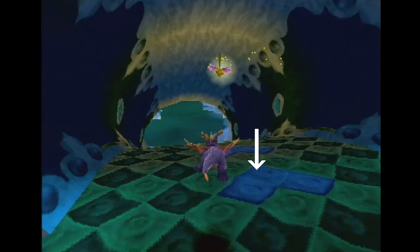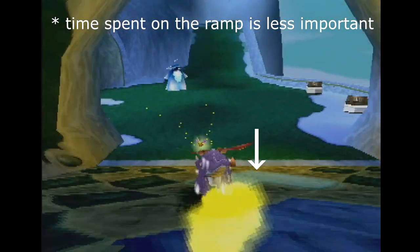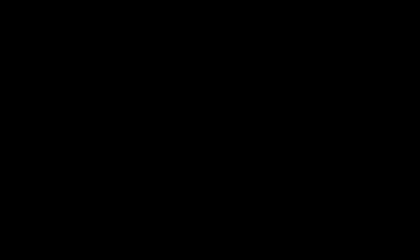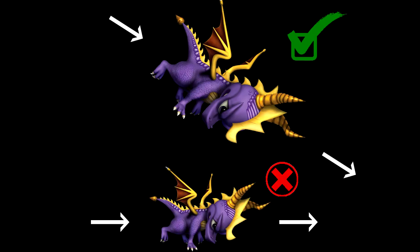But before we get into those, just remember that the two key factors in maximizing your speed from a supercharged ramp are going to be your initial force upon touching the ramp and the amount of time you spent on the ramp itself. Since Spyro has more momentum charging downward out of the air than he does charging straight on the ground, it's objectively better to land on every supercharged ramp coming out of the air from a charge with full downward force.